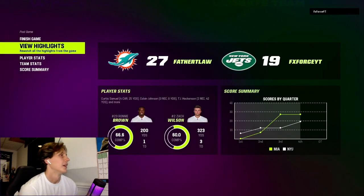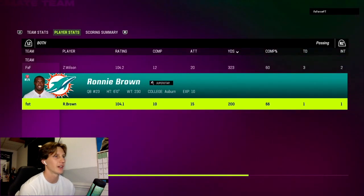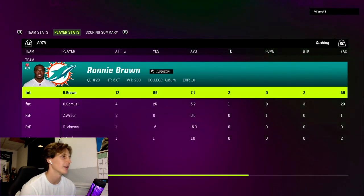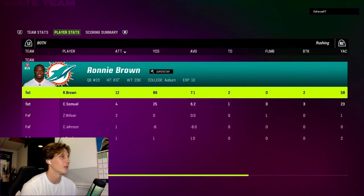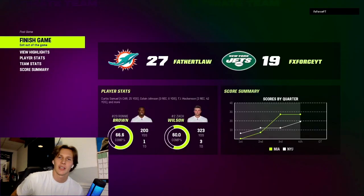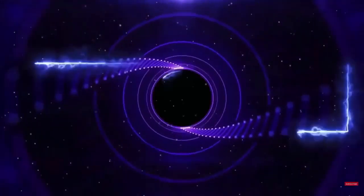Let's check out the stats — Ronnie Brown was 10 for 15 for 200 yards and a touchdown passing. Rushing, he had 12 attempts for 86 yards and two touchdowns. Not too bad at all, really good at running the ball — he was fun to play with. If you enjoyed the video, make sure you like and subscribe. Don't forget to follow my Twitter and subscribe to the YouTube channel for a chance to win a copy of Madden 24. See you guys next time!